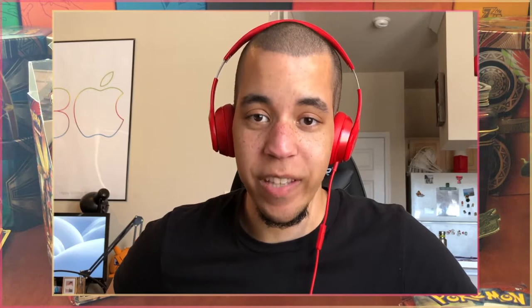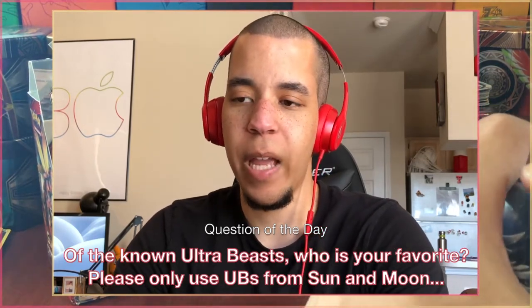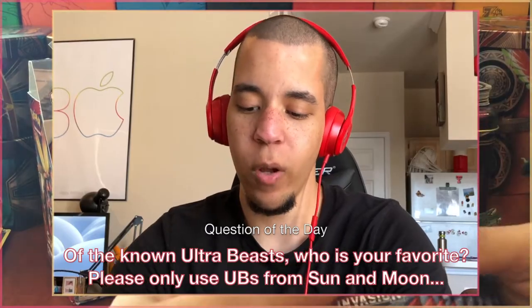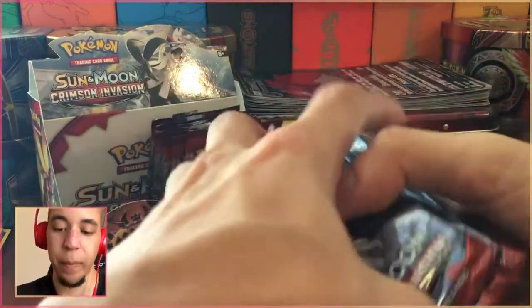In yesterday's video we opened up the Guzzlord packs — you can check that out by clicking the i-card at the top of the screen. I asked you to tell me which one of the four pack arts you liked, because we're breaking it down that way since we can't open a thousand packs in one video. Today we're going to be opening up the Silvally packs, and I just want you to let me know who is your favorite Ultra Beast in the comments below — I might slide you a code, and if you're subscribed you have a higher chance.